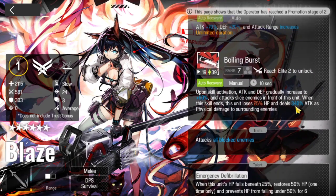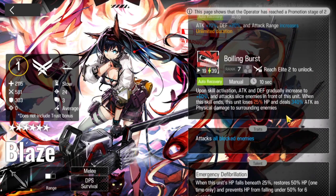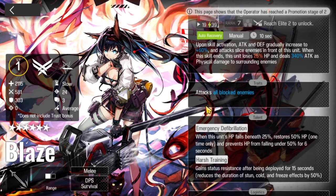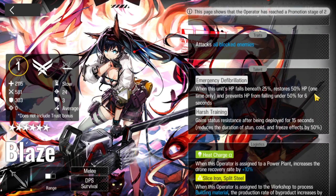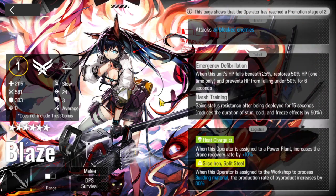Her S3, Boiling Burst, is a manual activation - you get attack and defense, then she slices enemies in front of her. When the skill ends, she loses 25% HP and deals a lot of attack as physical damage to surrounding enemies. She can block all enemies and blocks 3 enemies, so that's really good, especially since she attacks all of them at once. For talents: Emergency Defibrillation - when HP falls beneath 25%, restores 50% HP one time and prevents HP from falling under 50% for 6 seconds. Then Harsh Training - gains status resistance after being deployed for 15 seconds, reducing the duration of stun, cold, and freeze effects by 50%.